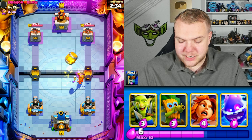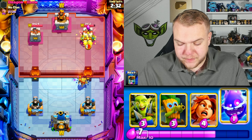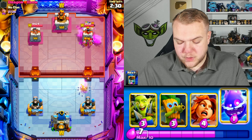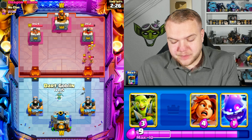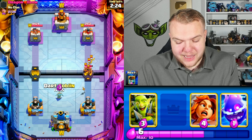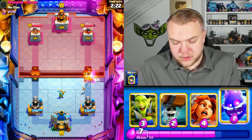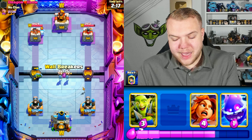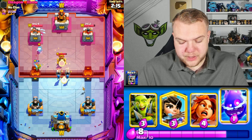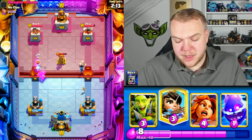XBow confirmed. I'm going to go goblin barrel knowing his log is out of cycle. The most important thing in these matchups is always trying to pressure a lot, making sure he can't attack much and is forced to play defensively the entire match. Looks like he goes with ice spirit — I'll split wall breakers again.